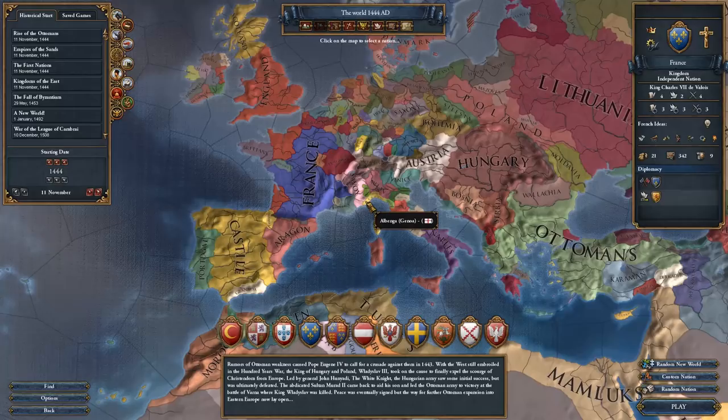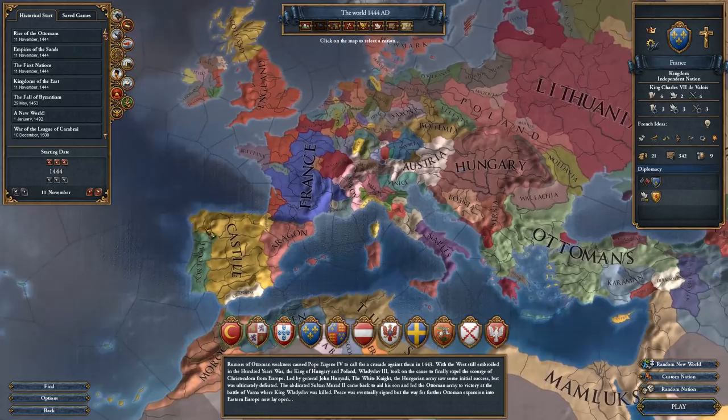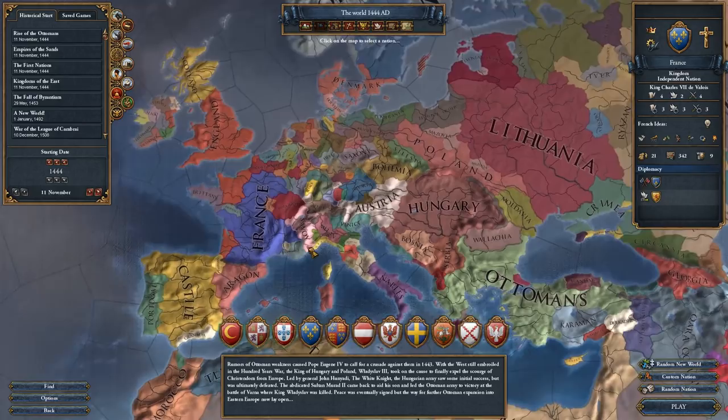Then from there you can say, I really enjoyed the colonial aspect - maybe I'll focus more on colonialism, in which case you could play as Portugal, Castile, or England. Or you could say I really liked the trade, so you go play Venice or the Hansa. France is really the best introduction for figuring out what kind of nation you want to play as.